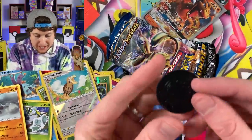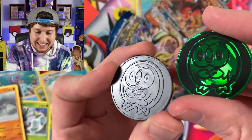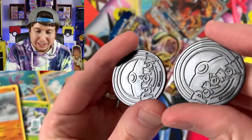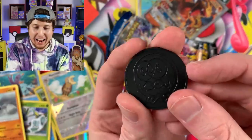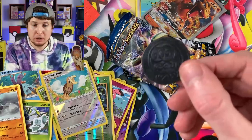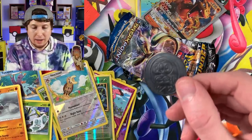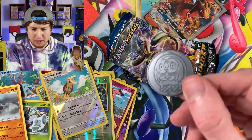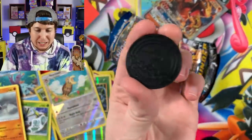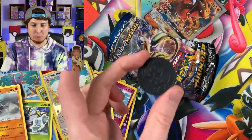Look at this - it has not been painted. Here is a normal one, and there is the error version - there's the back of it right there. We legit just pulled an error Pokemon coin. It's a misprint too - a misprint Pokemon coin! I've seen error Pokemon cards and misprint Pokemon cards, but never of a coin. That is absolutely crazy. Have you ever seen something like this before?